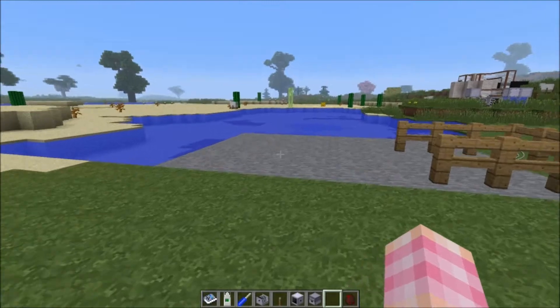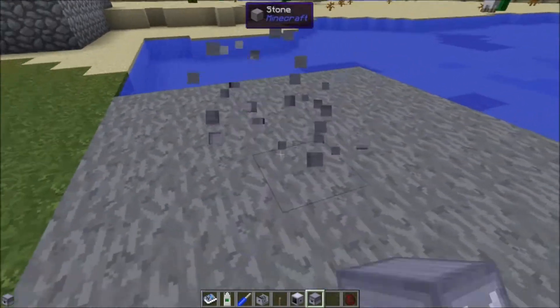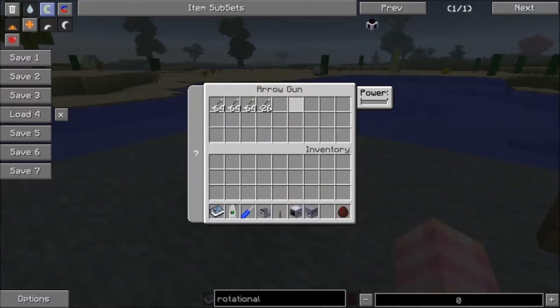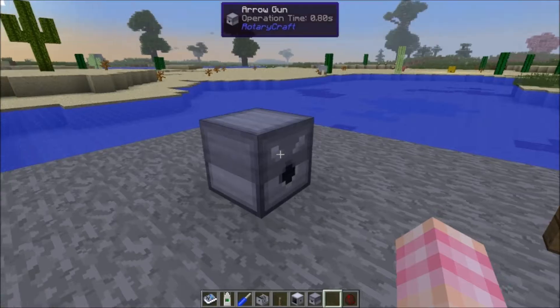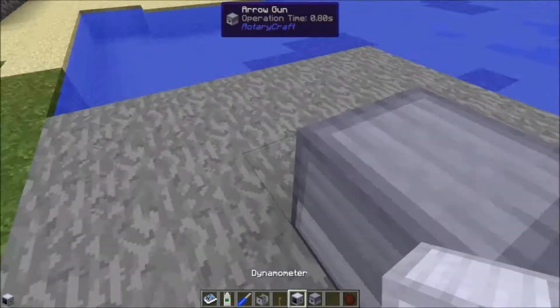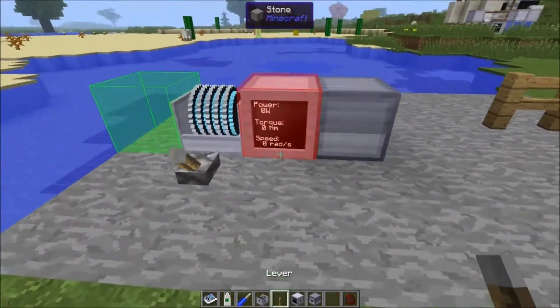All the arrow gun does is fire arrows. If you place it down, put arrows in it, and give it power — it has a much bigger storage area than a standard dispenser, so it can hold a lot of arrows. Then you just hook it up with power.